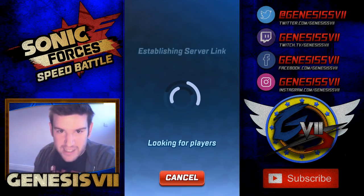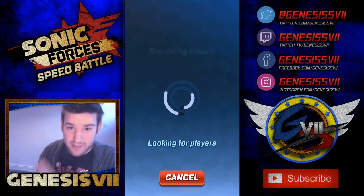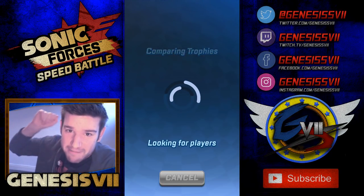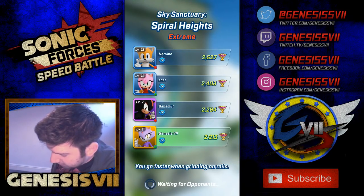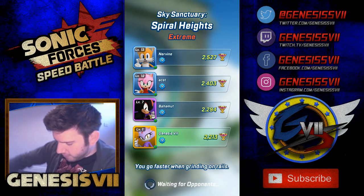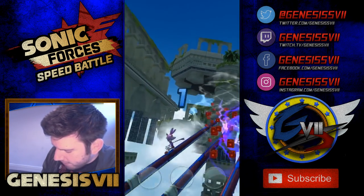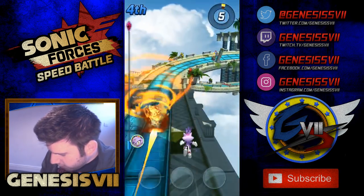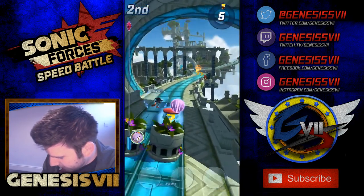We're going to play as Blaze once again. That fire cyclone looks absolutely amazing — graphically it looks hot, just blazing through. You're getting all the puns I'm busting out right now. Little Spiral Heist — we have an extreme track. Let's make good use of this. We're going to go for it, down the rails we go. Let's collect the rings. We've got our fire cyclone — I hope those guys regretted it. That Amy just absolutely disappeared.